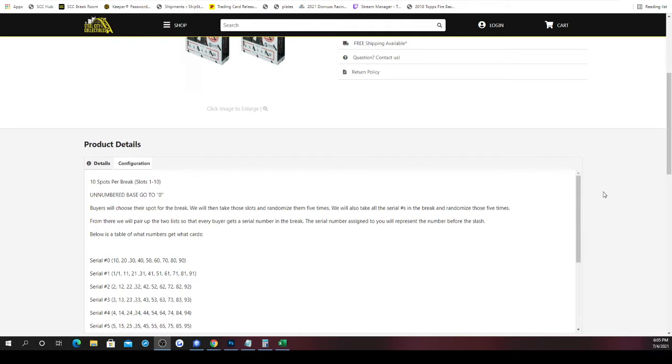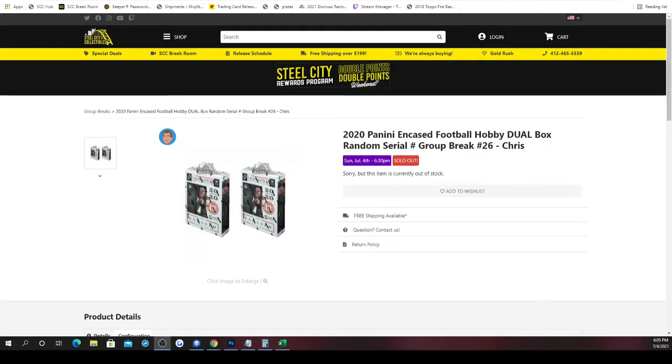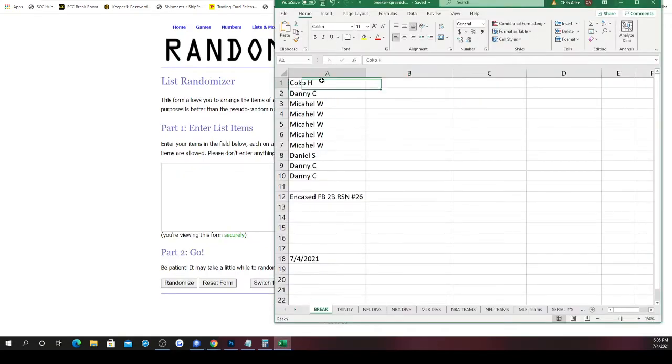Once we randomize the spots five times, we'll randomize numbers one through zero five times, then match up the two lists. Whichever number is next to your spot refers to the number before the slash — so for example, 5 of 10 goes to 5, 23 of 50 goes to 3, and 10 of 10 goes to zero. Any redemptions will be randomized between the associated parties. Best of luck — here we go!